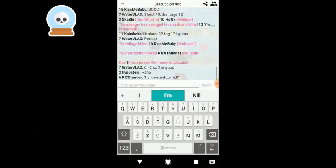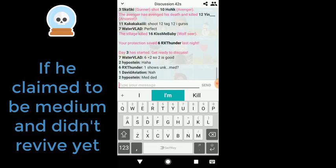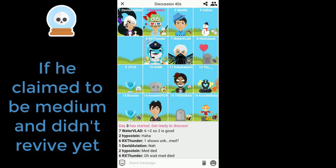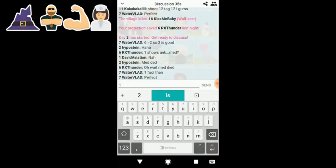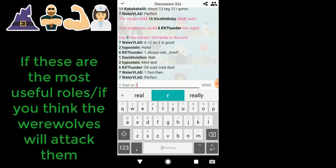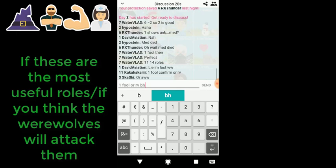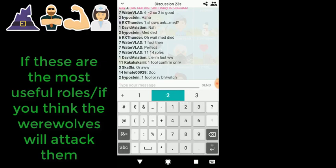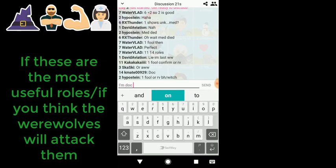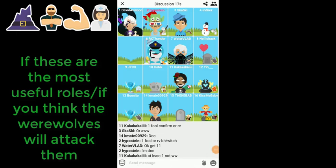Medium: if there's no one to be revived and the medium has claimed, you'd better protect the medium — remember that a medium with a revival still in the pocket is stronger than any role. Witch, bodyguard, tough guy, and other Doctor: protect these roles if you need vote power and these are the strongest roles alive, which might apply in end game when informers have died and the gunner and priest are out of ammo. Protecting protectors may sound odd, but the werewolves won't expect it.